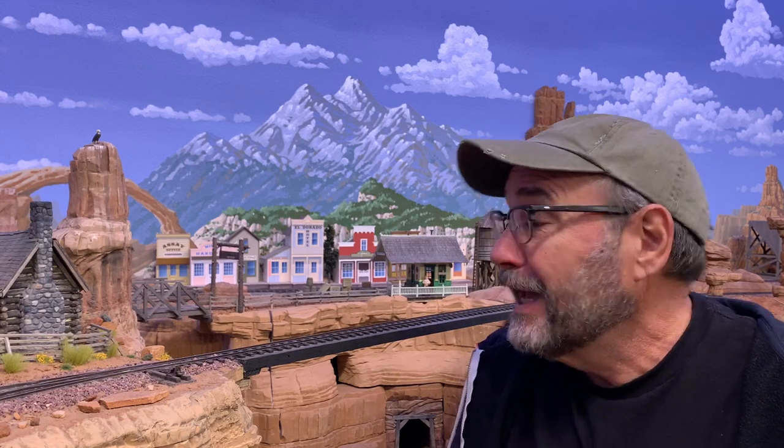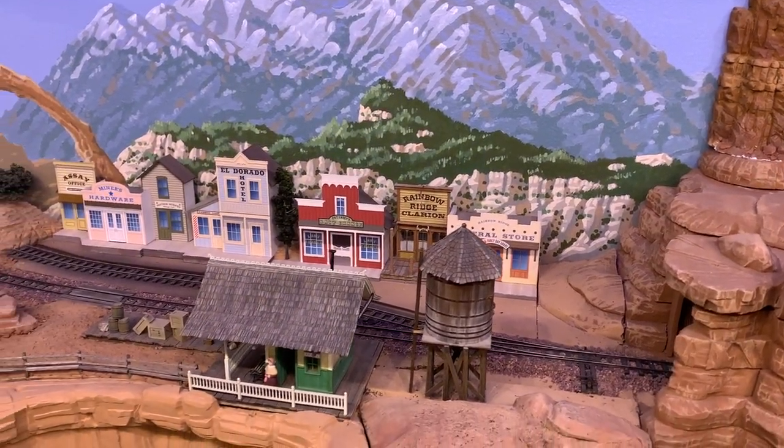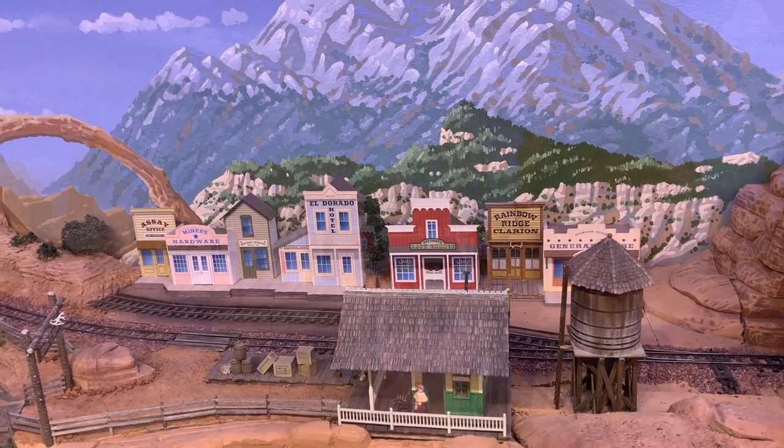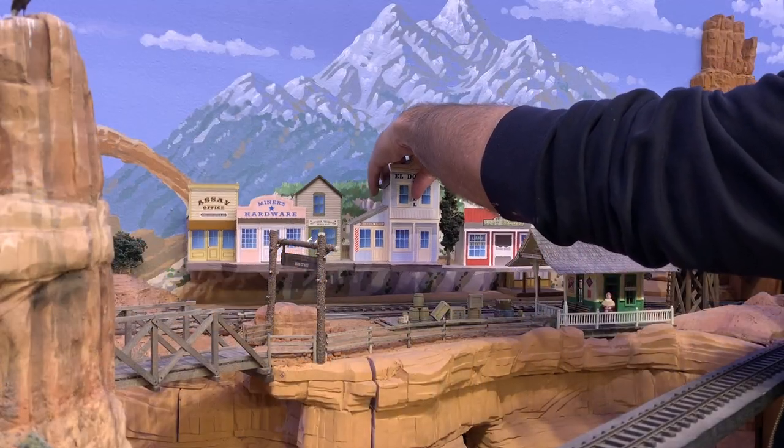Unlike the smaller-than-scale structures at Disneyland, these are designed full size for O scale, but they're in shallow relief — almost flats. Most of them are only about two or three inches deep. In fact, the entire town of false fronts is designed to lift right off the layout as a single unit so I can take it over to the workbench.